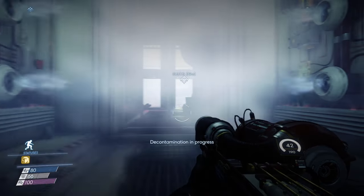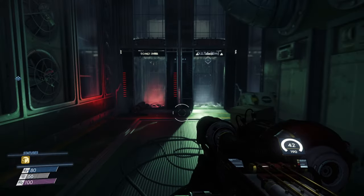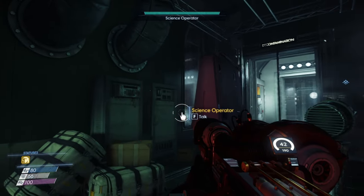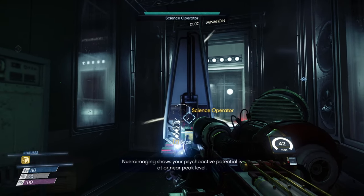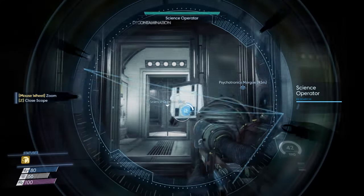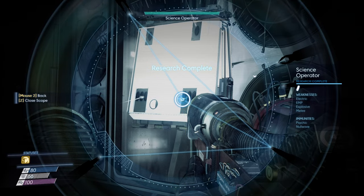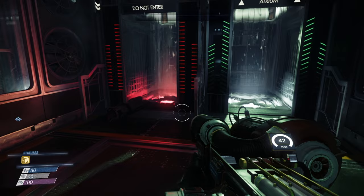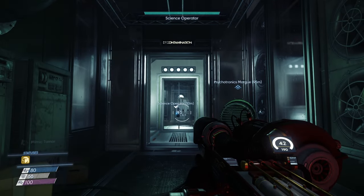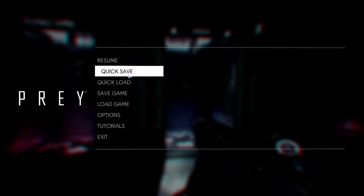Psychoscope required beyond this point — alright boys. Hello hello, excuse me. Scanning — neural imaging shows your psychoactive potential is at or near peak level. Science operator witnesses: electric EMP, explosive, melee, psychic null wave. The engineers fix my suit, the medical ones heal me, and the science ones mess with my HUD. Quick save — I'll see you guys in the next one. Peace, bye bye.